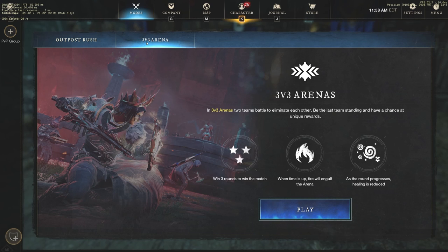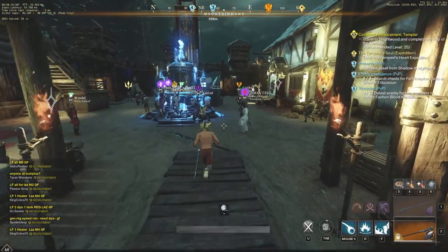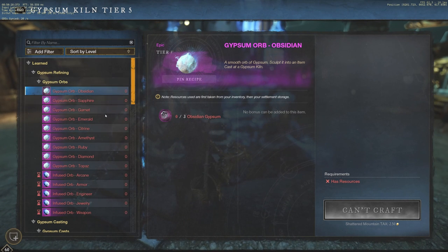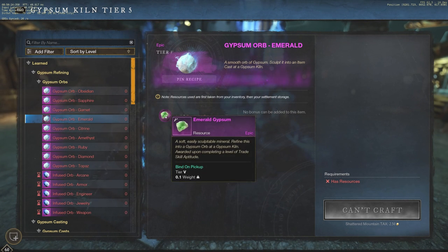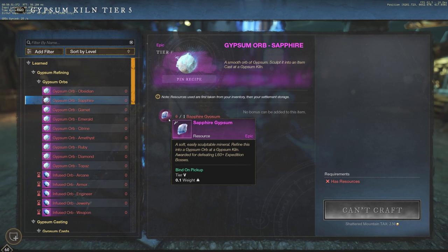If you do all five of these tasks, you should get quite a few gear score upgrades along the way, plus good gold as well. Remember, you can always do many other daily tasks — these are just some that are going to help you out a lot. Go to the Gypsum Kiln and read about each Gypsum type and how to obtain it, then put them into your daily activities.